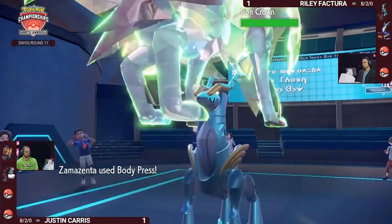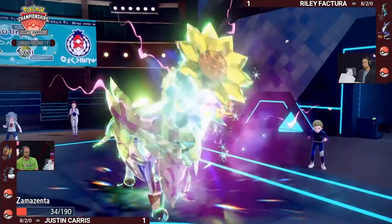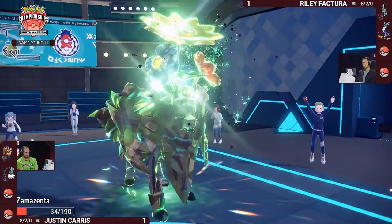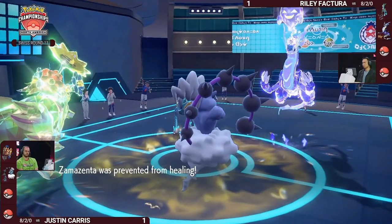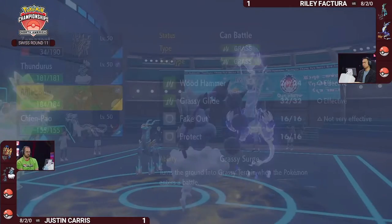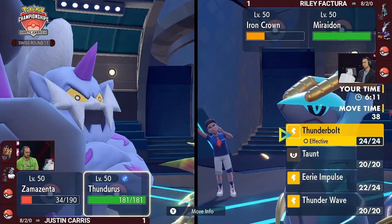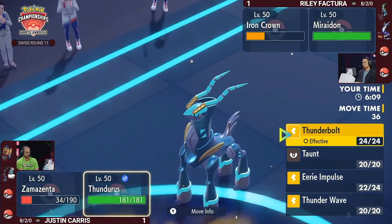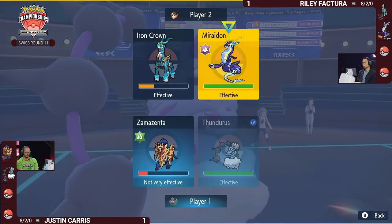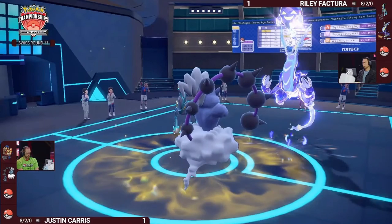Body Press response brings Iron Crown down very low, but it just goes for Psychic Noise into Zamazenta. One more attack from Miraidon will be enough to knock it out, but it might have to take another Eerie Impulse first. There's also still the Thunder Wave play — if Thunder Wave goes into Miraidon, it will be paralyzed and have its speed halved. But Justin opts to swap out Zamazenta instead, keeping it safe for another day.